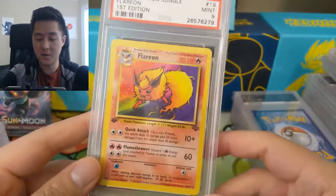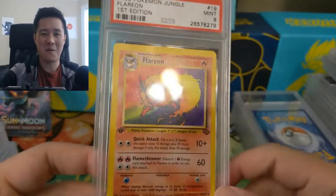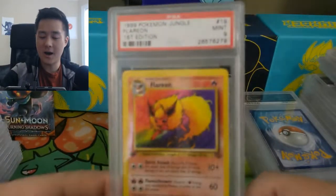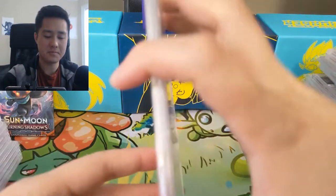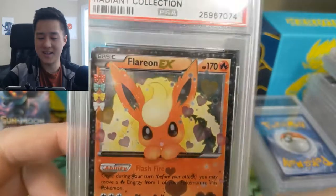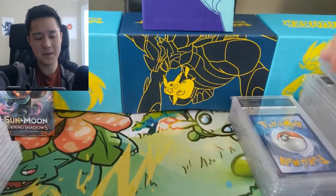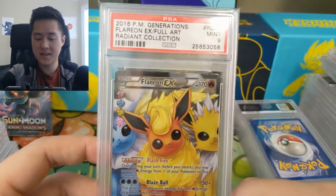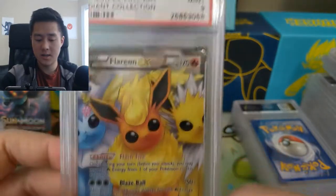Here we have a first edition Flareon PSA 9 — I thought it was a holo when I bought it, but when I realized it wasn't it was still a good enough deal that I kept it. And here's another Flareon from the Radiant Collection — I just think the Radiant Collection is really cute and very different. I picked up a bunch of them, mostly nines since the price point was good. This full art version also features Vaporeon and Jolteon in the artwork.